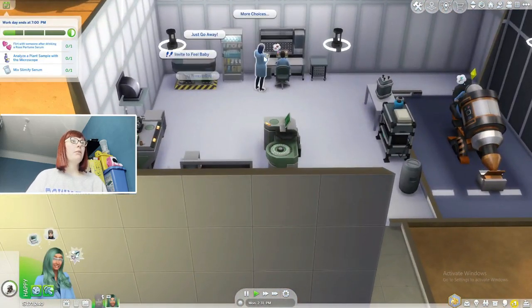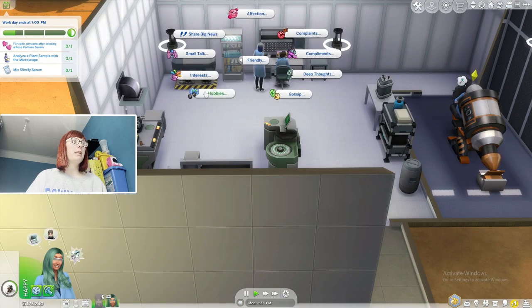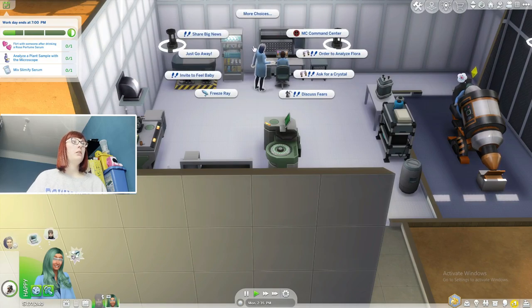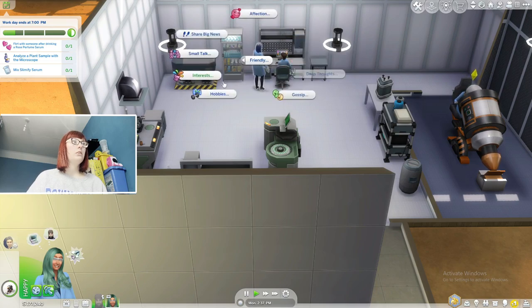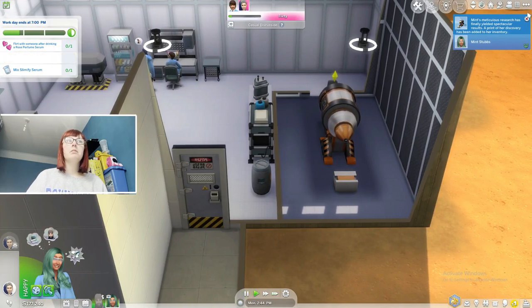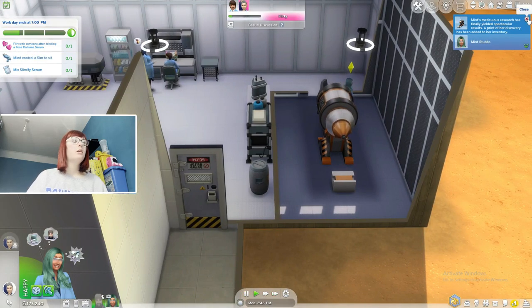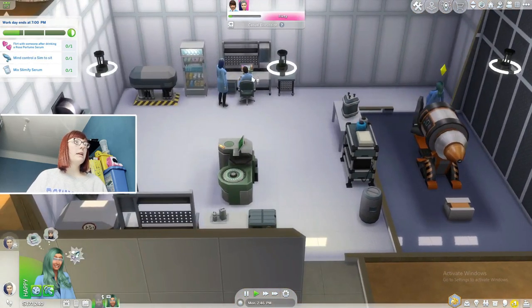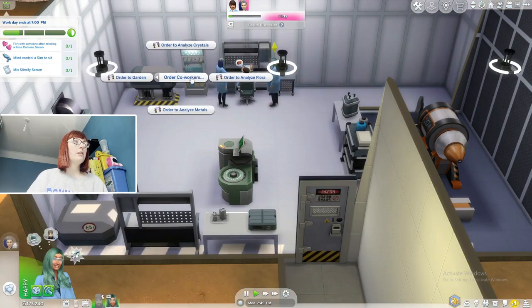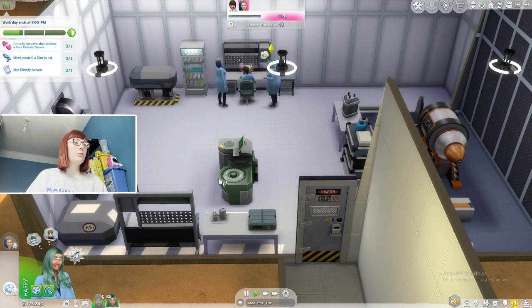We're going to ask Tracy for crystals and metals again after we've done this because we need as much as we can get. Mind control a sim to sit — he's already sitting but we'll do it anyway.